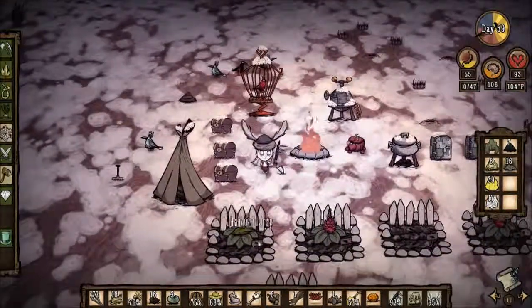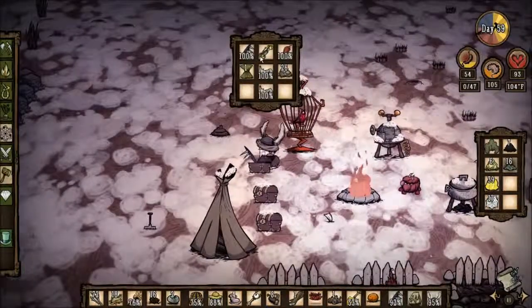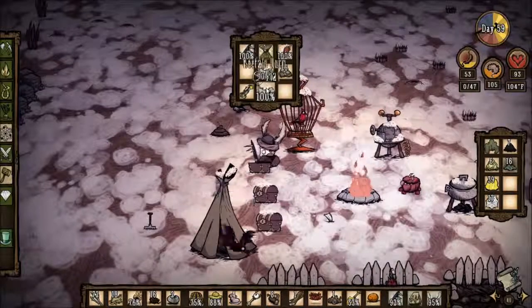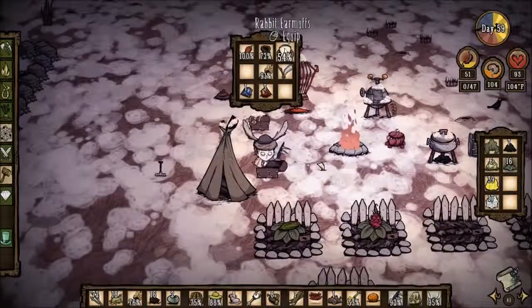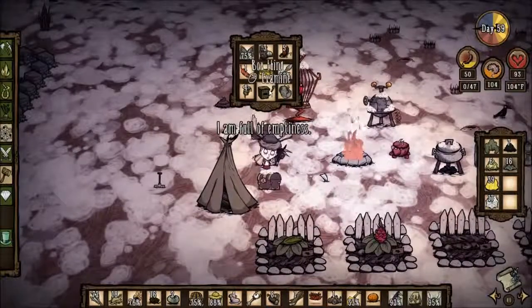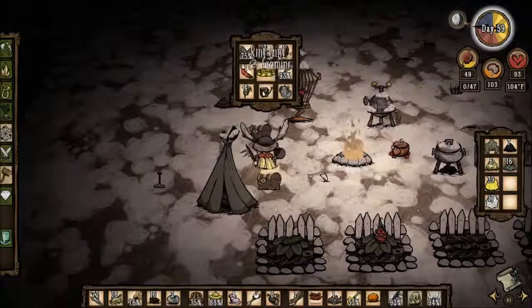Sixteen pieces of rot. What's in this chest? We have a crank thing, two beefalo horns, lots of beefalo wool, and an umbrella. Do we have clothes and gems? Those are the things. I have all the things.